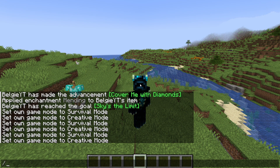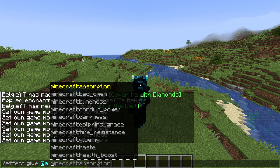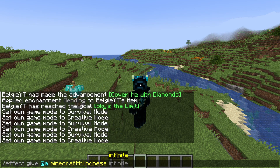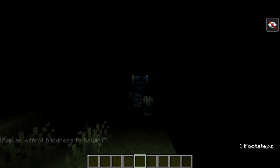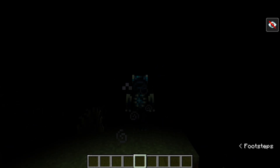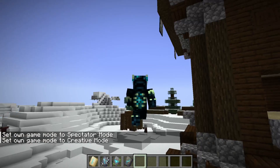There's one more change I'd like to mention: with the effect command, you can now enter an infinite value. For example, giving myself blindness — I can enter a number for a timed duration, but you can now also enter the 'infinite' keyword along with an amplifier, and that will give you that effect for an infinite amount of time. This is great for maps where you always want a player to have night vision, or for a creative test world where you always want speed or similar effects.